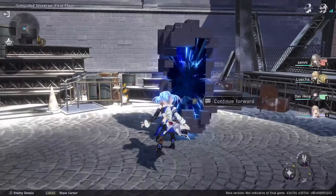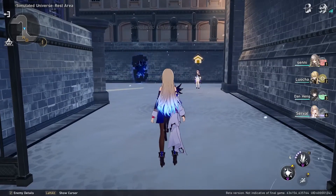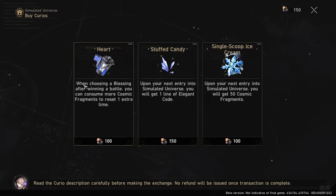In between each floor is a rest stop. Here is where you'll buy Curios. Curios can give you extra buffs, as well as Blessings, Codes, and Cosmic Fragments. Some of these are pretty useless, but some are pretty good.